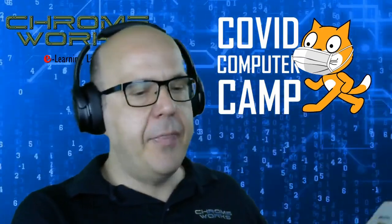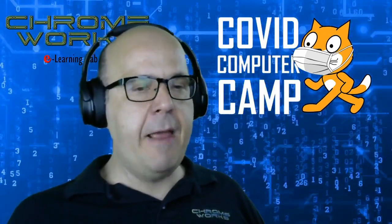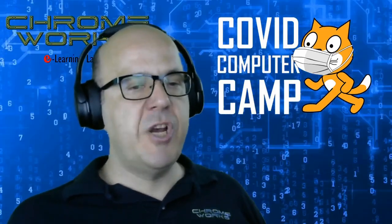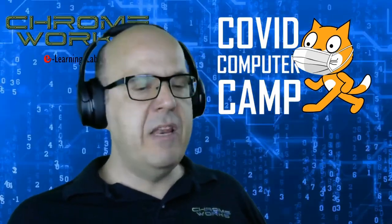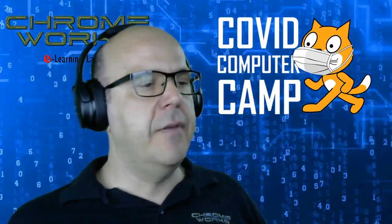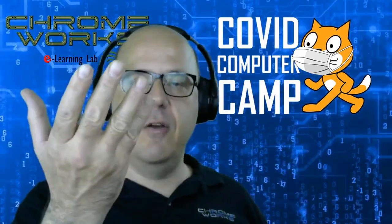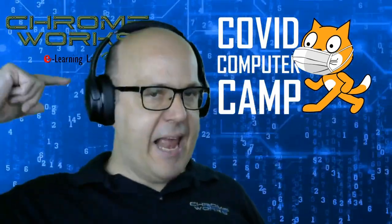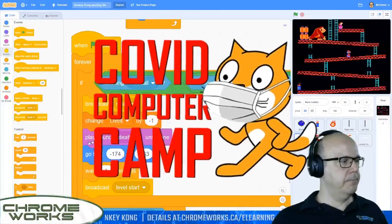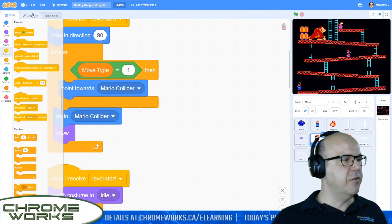We're going to program Mario. We had the collider dealing with all the physics, jumping, and ladder climbing, and Mario is just kind of a slave following the collider around. The Mario code we've done so far has to do with what Mario looks like — which animation is he wearing at any given time. We need one last animation to make him die. I had a look at the original Donkey Kong game and this is definitely what happens when he dies — he does a little spin around, changes between different costumes, and then ends up lying on the ground with a little angel halo over his head.